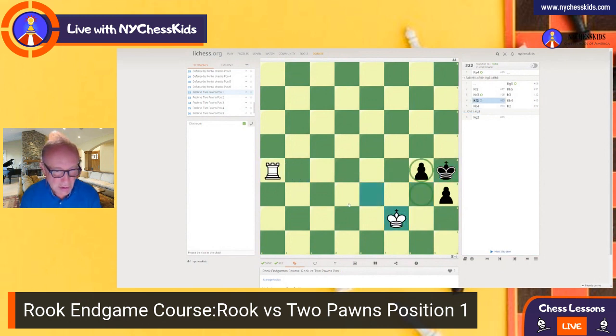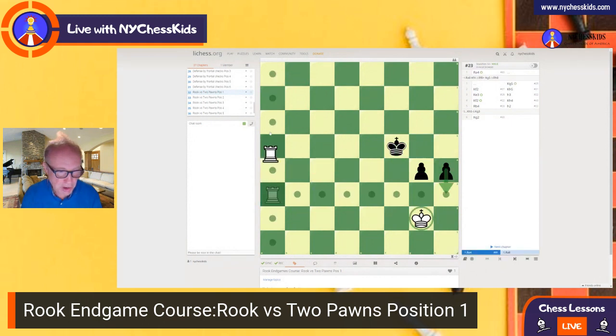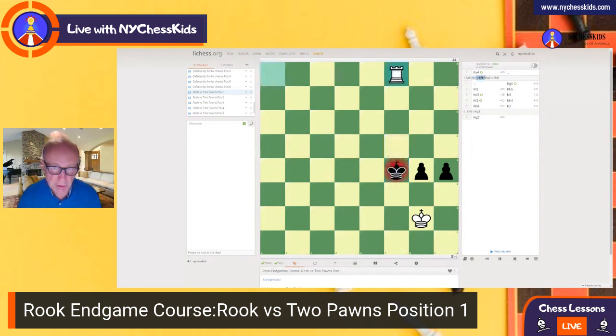Let's see the Rook a8 move from this position. Rook a8 — we can do it from the back. Check. Rook h8. Nothing to do in this position, because if you push the pawns forward again...